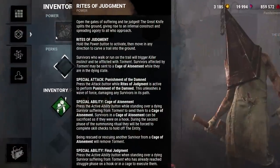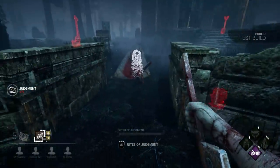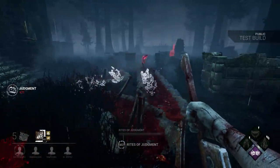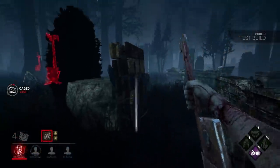There are four components to his power, so let's go over each one by one. Rites of Judgment allows Pyramid Head to carve trenches into the ground. These trails last for 75 seconds by default, and lower the killer's movespeed by 5% while walking. Survivors who stand on these trails will be revealed to the killer and become afflicted by Torment, a new debuff that allows the killer to instantly send down survivors to a hook.